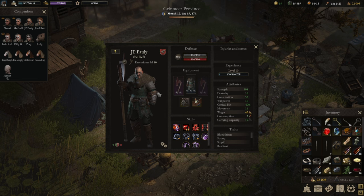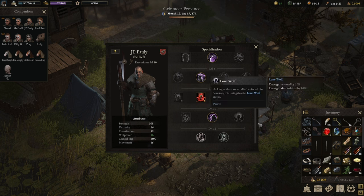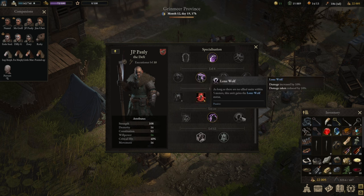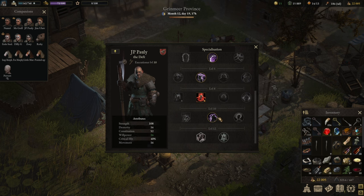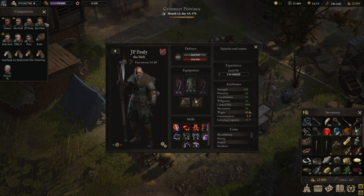Then we have JP Paulie. He has slightly different talents — many of the others have a chance of either taking less damage or dodging AOE and ranged attacks, which I figured was good. He could have gotten Lone Wolf but it's very rare he's outside of five meters from the others, so it's just damage mitigation. We upgraded Splinter to level 11 and he is going to town.